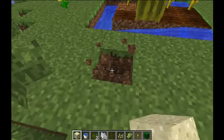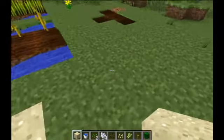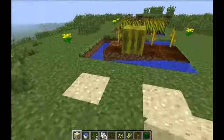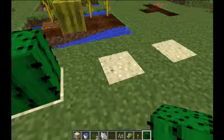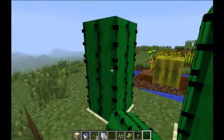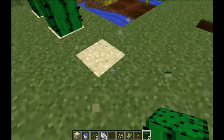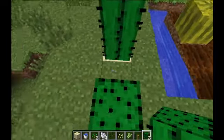For a cactus farm it's a simple job of placing the sand down before placing the cactus. These will grow naturally. It's a good idea to break them from the bottom, which means they won't destroy themselves.